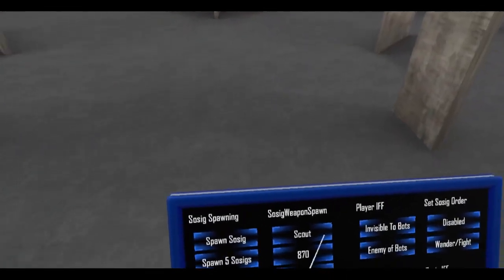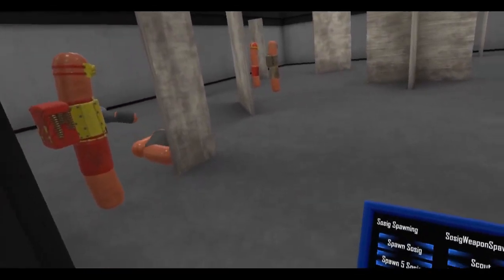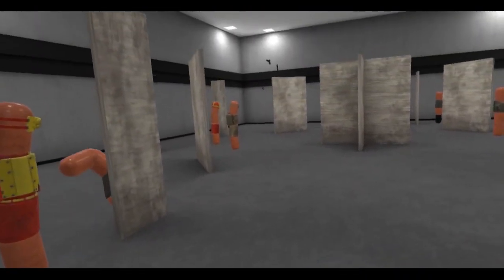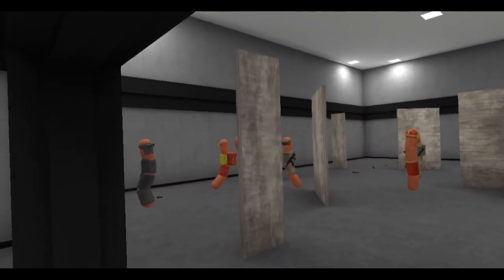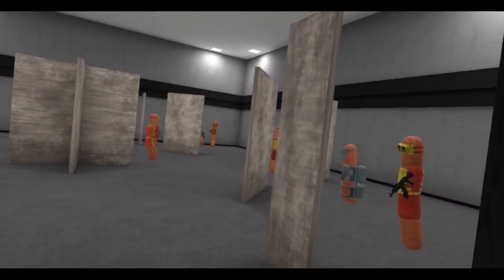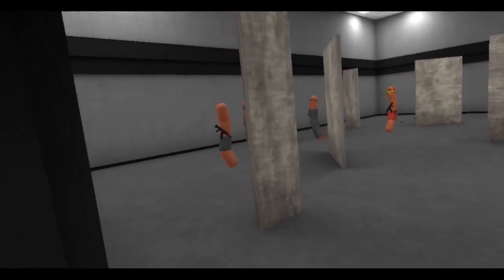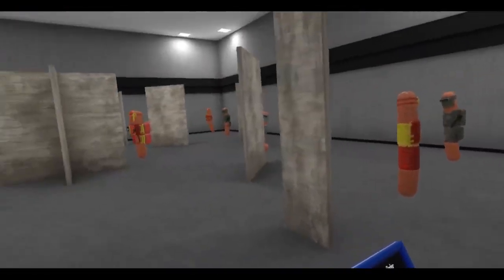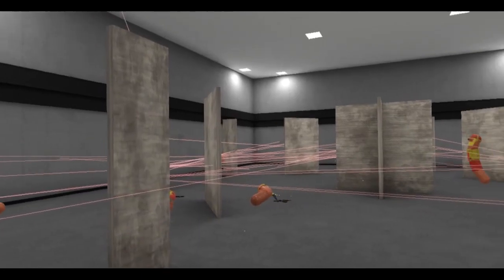This feels all sorts of weird and wrong — just the stabbing motion. All right, let's spawn some bad dudes. Get some guns in here — look at all those guns. Wander, fight, let them gear up. Someone decided to shoot somebody — that guy's staggered. Okay, I think everybody's ready, they've sufficiently geared themselves up. Let's set them to fight each other. I gotta turn bullet shells off — I keep forgetting.